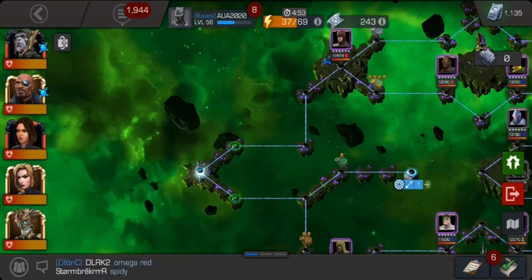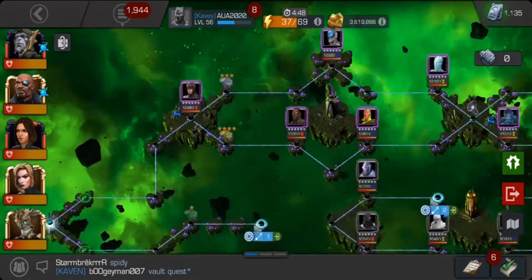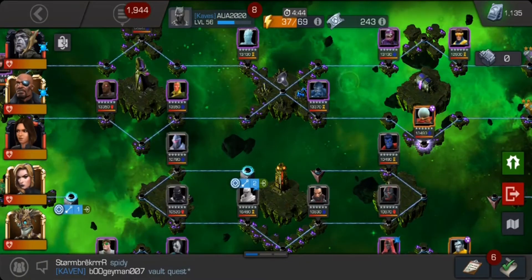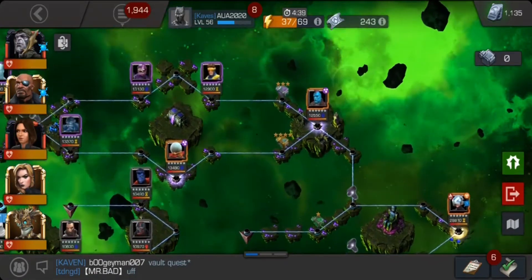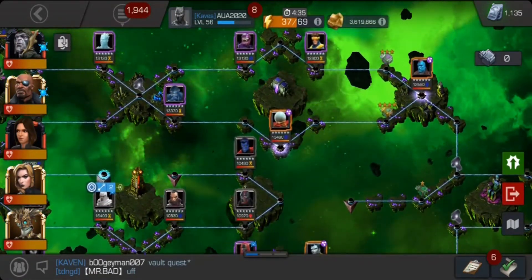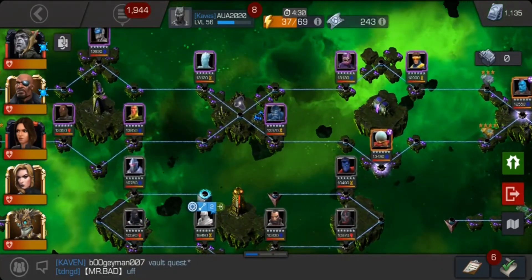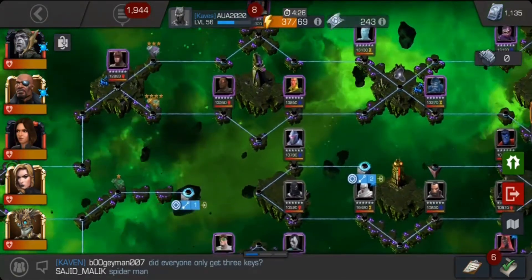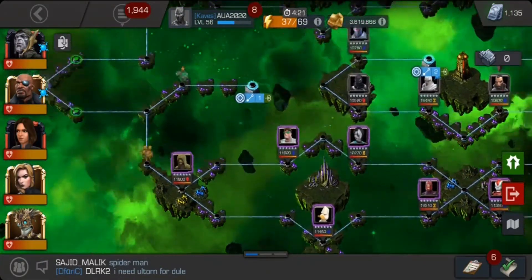Now we are at Quest 4. It wasn't a lot of trouble overall, though Professor X gave me trouble — the first and second fights went well but the third through fifth fights just sucked. This quest has five paths — one easy path and four noted paths.